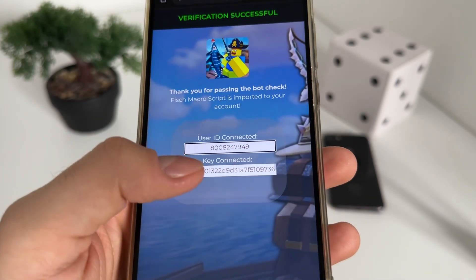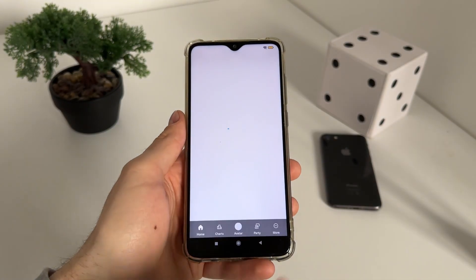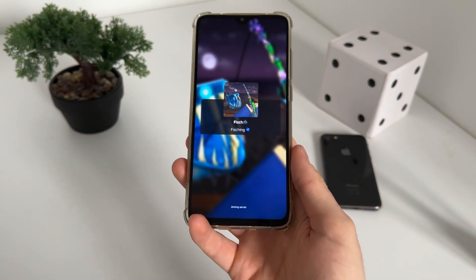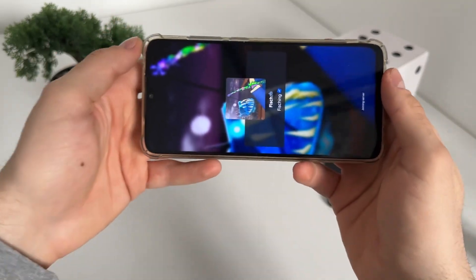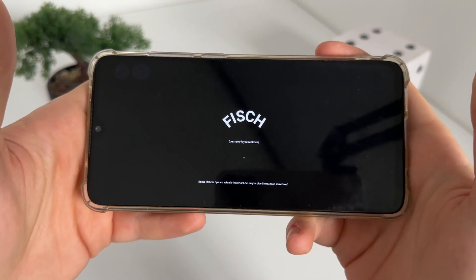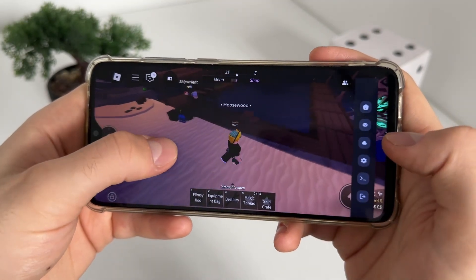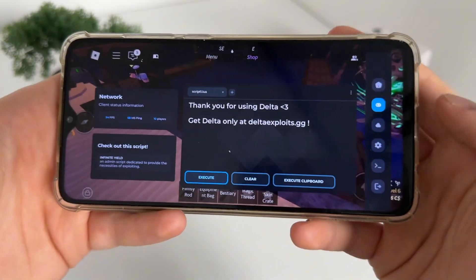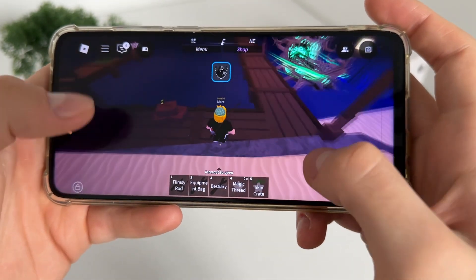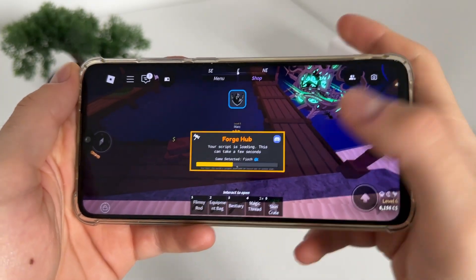Our user ID and key are connected for free. Now let's open Roblox and the fish game to test if it actually works. Nice guys — as you can see we got our Delta executor loaded, and we got our Forge Hub. We'll click Execute and let's see if it actually works. This is the script we pre-installed and activated — Forge Hub.